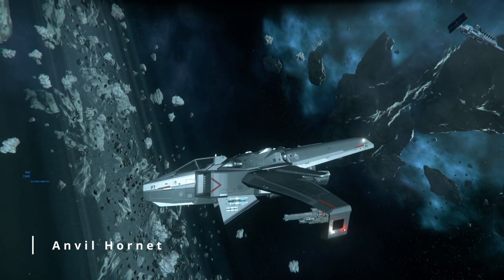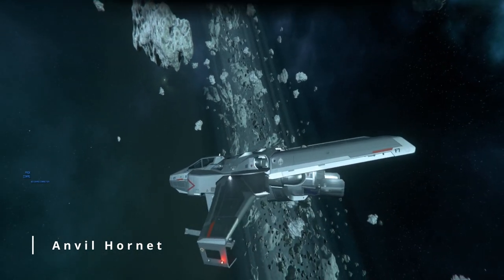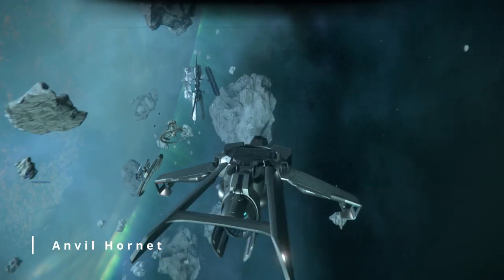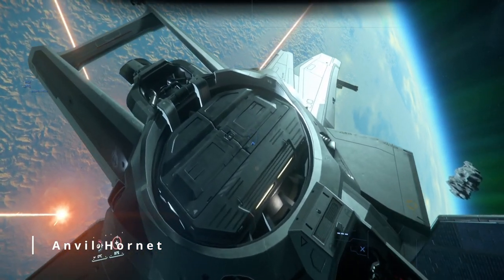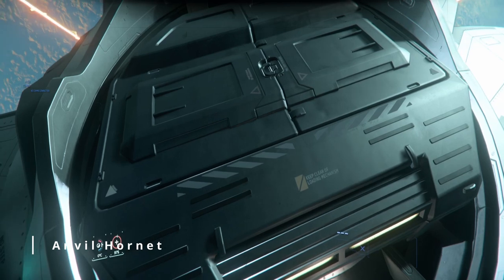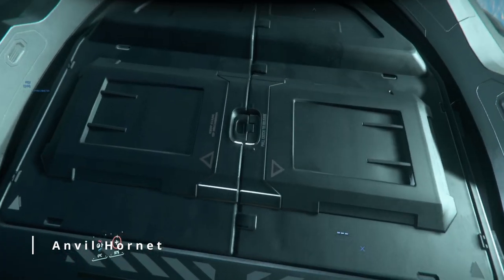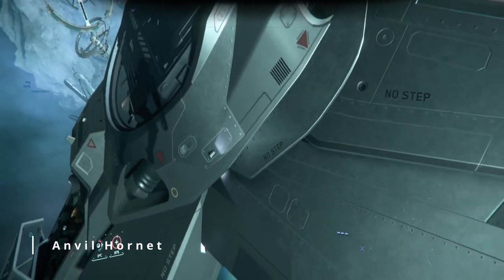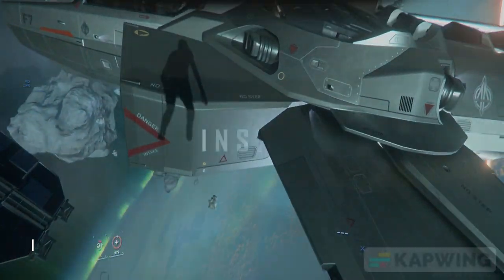The next ship is the Anvil Hornet. Though the Hornet is primarily a medium fighter, it does have the ability to equip its specialty mount with a 2 SCU cargo box. To properly utilize this, the attachment would have to be updated with the cargo grid and a way to access what's inside. Most likely we'd have the floor drop and a cargo grid available to snap cargo boxes in place.